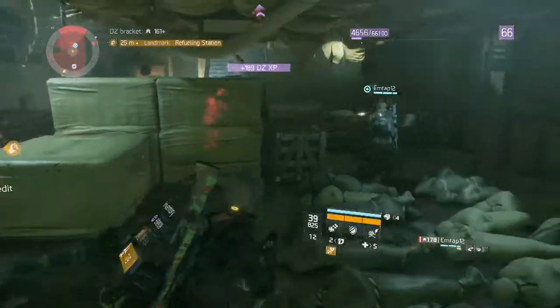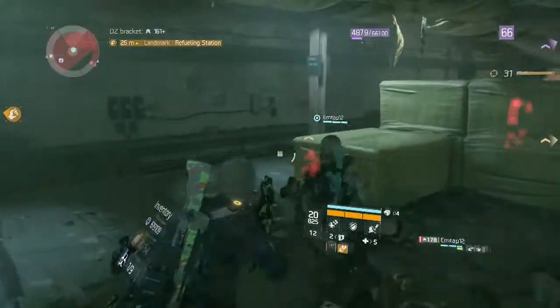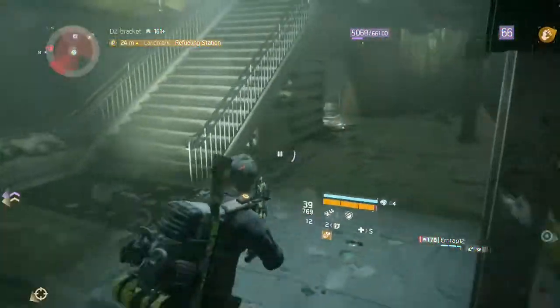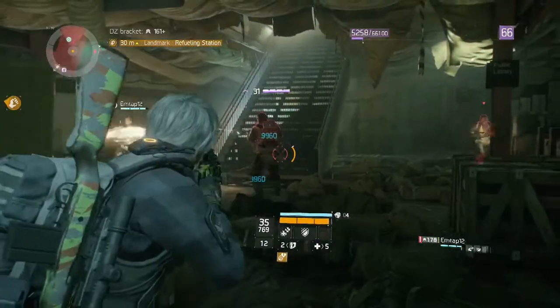Especially if you have multiple people — if you're doing this by yourself it can get a little hectic, but if you have at least two people you should be chilling. When you're in this area there are two locations where you can get a dark zone chest.